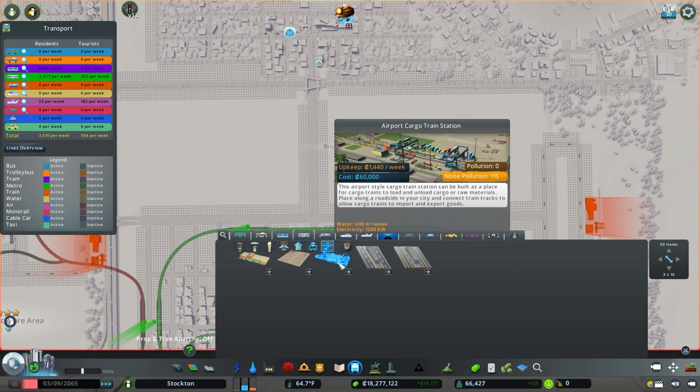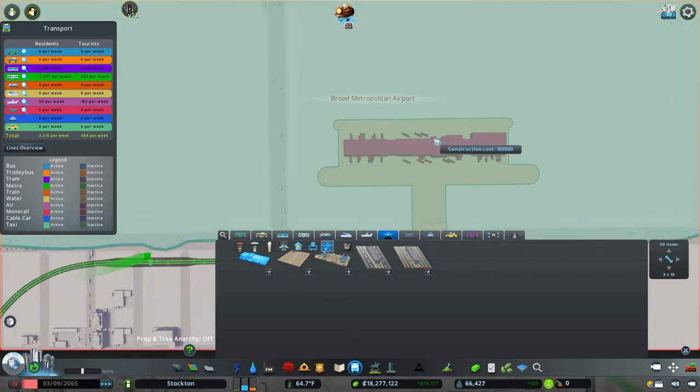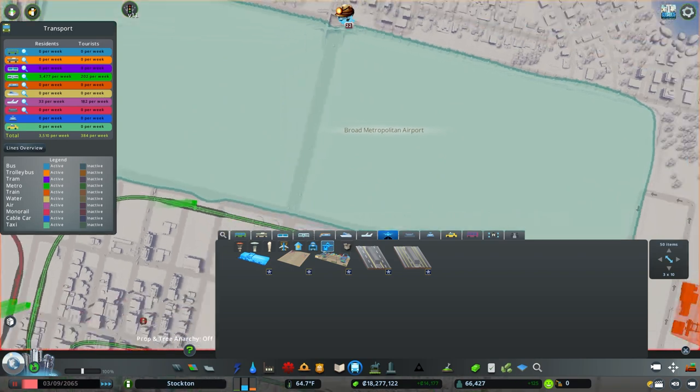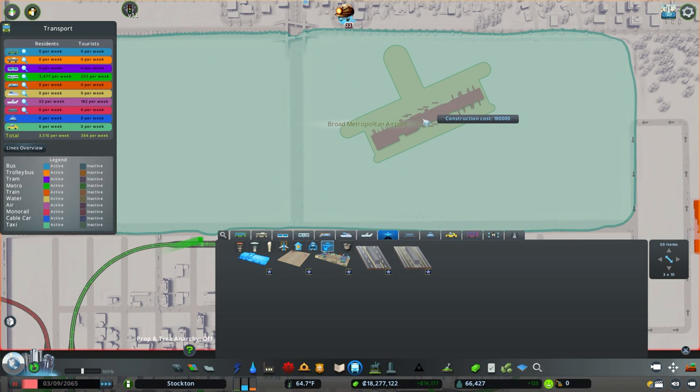The cargo train station can be built as a place for cargo trains to load and unload raw materials and connect train tracks. But I'm not sure why it's specifically good for the airport, so we may just stay away from using that.